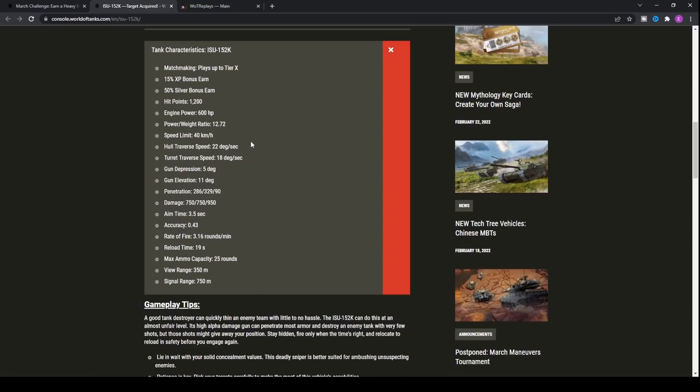It's also the fact that the aim time and accuracy aren't horrific. Yes, the aim time is pretty bad at 3.5 seconds, but with the crew skills available on console, I think this may actually be even worse than on the PC version.